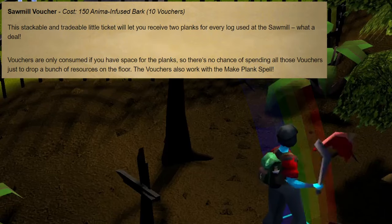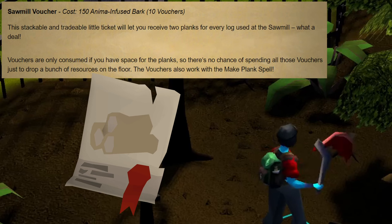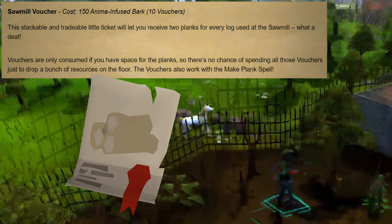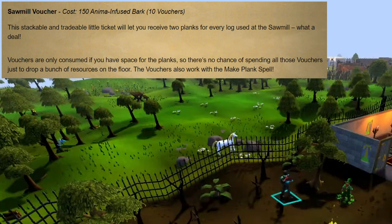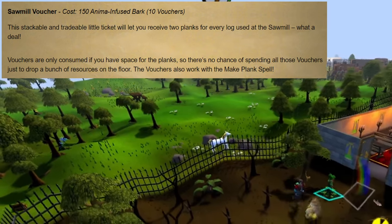The next reward is the sawmill voucher, which costs 150 anima infused bark and returns 10 vouchers. These vouchers are stackable and will allow you to get 2 planks for every log that you use at a sawmill or with the make plank spell. The vouchers are only consumed if you have space for the planks, so don't worry about accidentally using them all and dropping tons of planks on the ground.